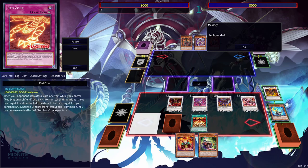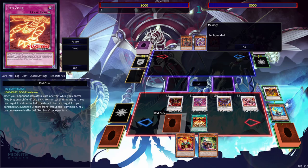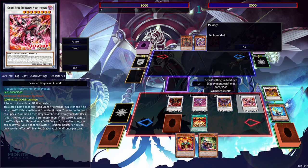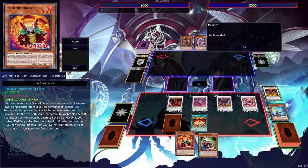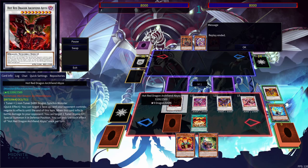The trade-off is that you're not going to be able to get your Void Ogre Dragon. During your opponent's turn, you'd be able to bring out Red Dragon Archfiend by targeting one of your banished Dark Dragon Synchro Monsters. It's a pretty similar setup, but you have a bit more cards in hand just in case this board ends up getting broken.